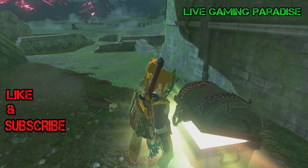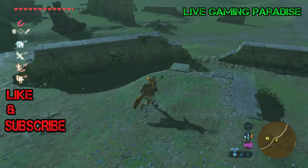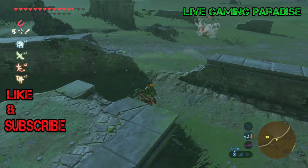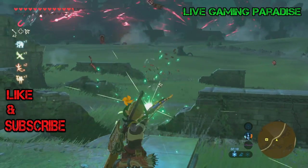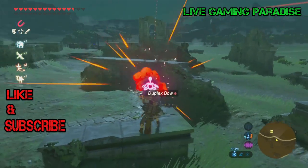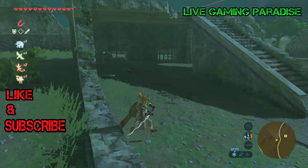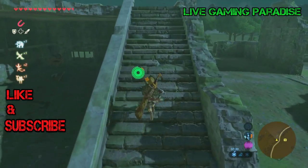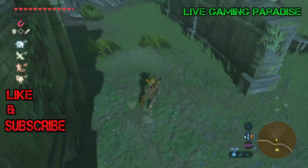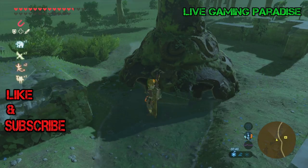Once you walk into the ruins on the main road, turn right and there's a chest inside the structure — collect what's in there, ice arrows, always handy. Then it's near the guardian, right under the broken guardian as you walk into the ruins. There are some enemies in here too, so get rid of them quickly and collect the bananas and rubies they drop. Climb the stairs — the final chest with the grieves is right under the broken guardian on the right-hand side.